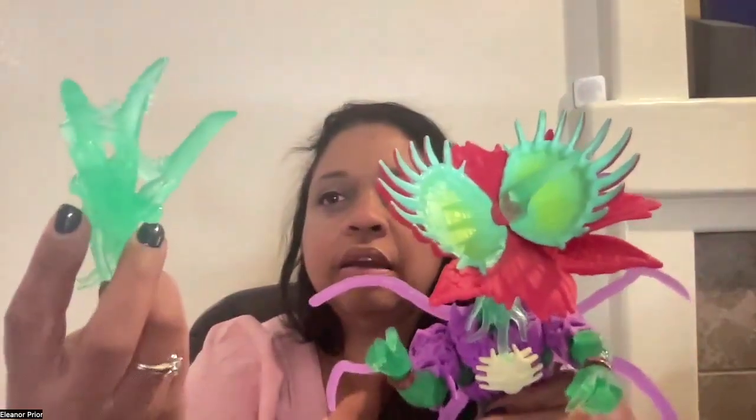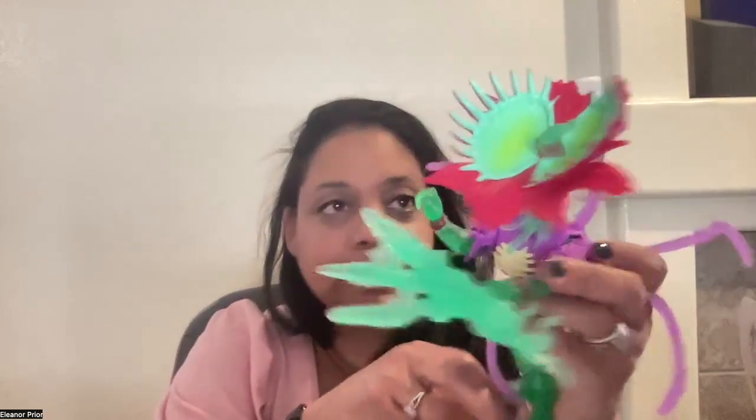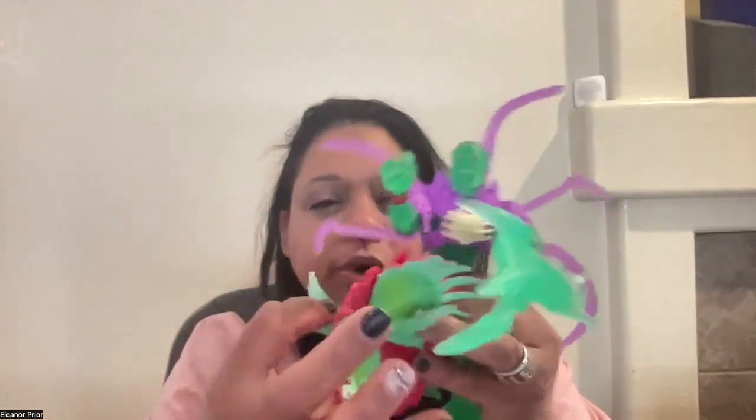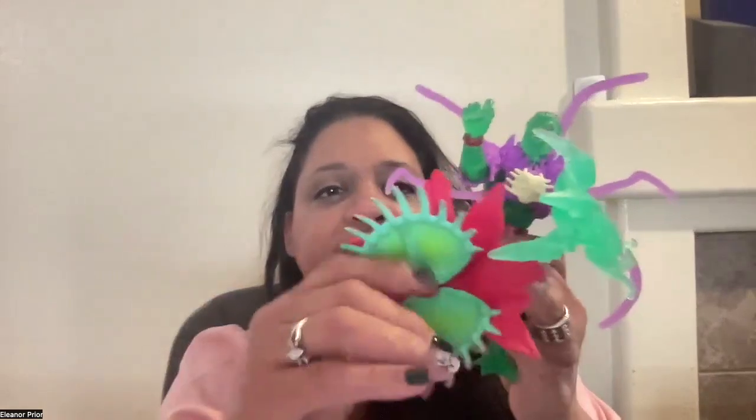There's also this weapon that attaches to his hand. Let's put his head back on because this is what he looks like when he's fighting with that piece, and you can see that on the back of the box. So he comes with one, two, three, four, five extra pieces. This is his head when he is the Venus flytrap — it opens and closes. Those are the two pieces that attach to his back. And he also comes with a card that you can collect. On the back of the card, it tells you all of his powers and mutations.